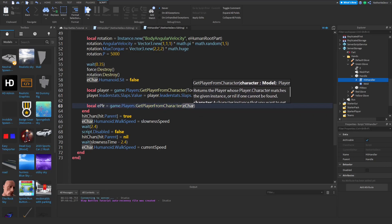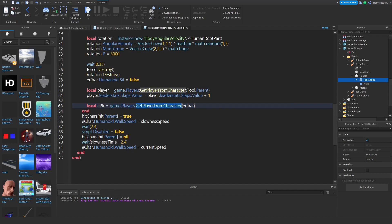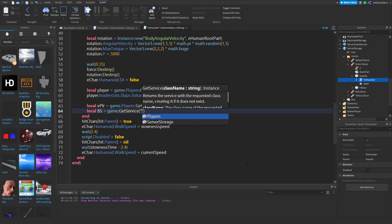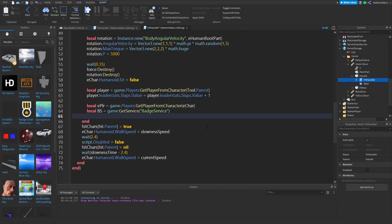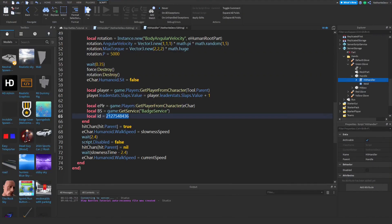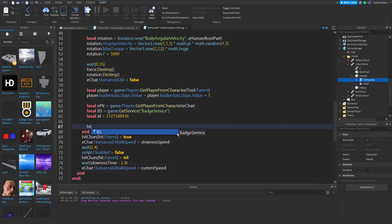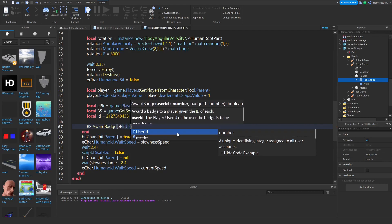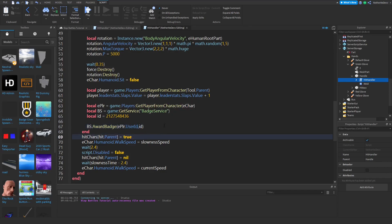We're getting each.char — the enemy character — to get their player. We can also create a variable for BadgeService: local bs for BadgeService is going to be equal to game calling GetService, then get BadgeService. Then we're going to create a variable for the badge ID: local id is going to be equal to the numbers from the asset ID we copied earlier. Then we award the badge: bs:AwardBadge with ePlayer.UserId comma id.